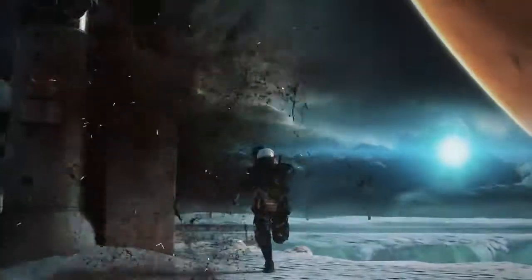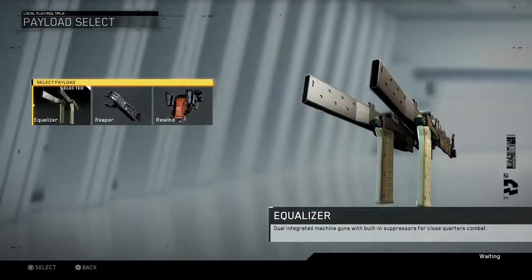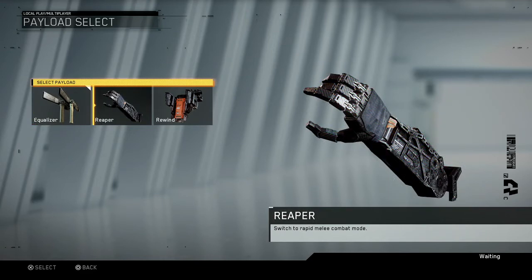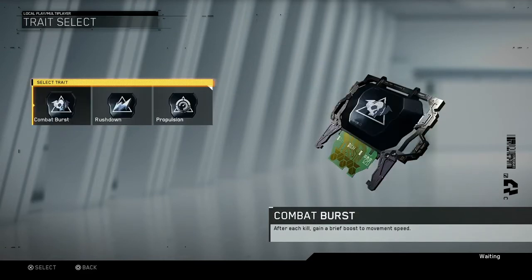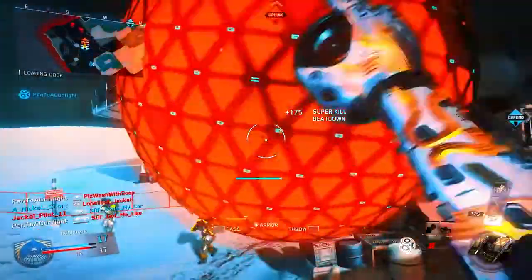Designed around six separate styles of play, each rig is outfitted with three distinct payloads that boost player effectiveness and lethality in combat, as well as three unique persistent perks called Traits that supplement that chosen payload. With more options than ever before, there's a rig to fit your playstyle.